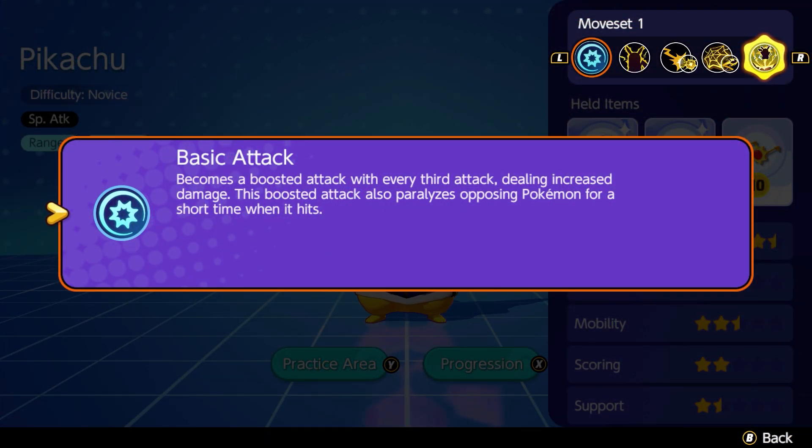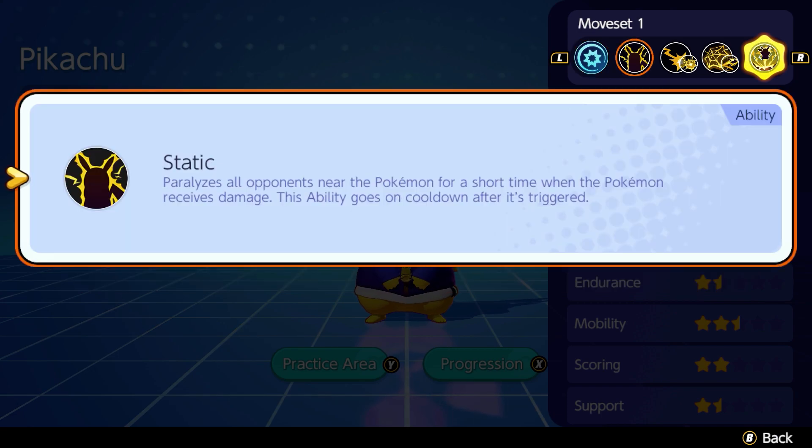Pikachu's basic attack becomes boosted with every third hit, dealing increased damage and paralyzing enemy Pokemon for a short time, slowing them so they can't move. The passive ability is Static, which paralyzes all nearby opponents for a short time when Pikachu receives damage. This passive goes on cooldown after being triggered.